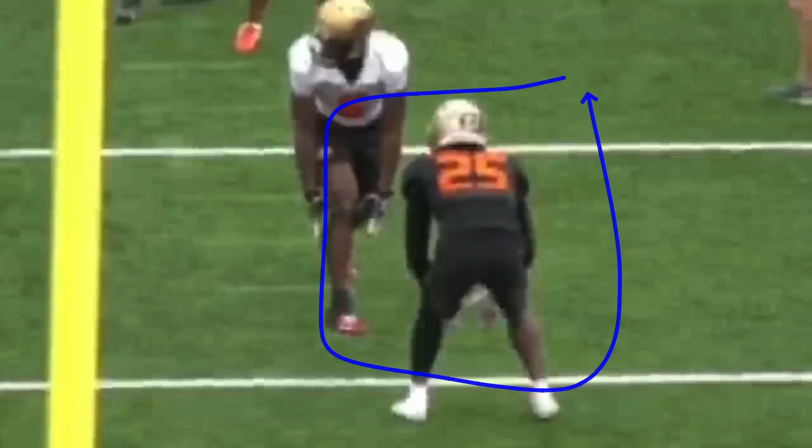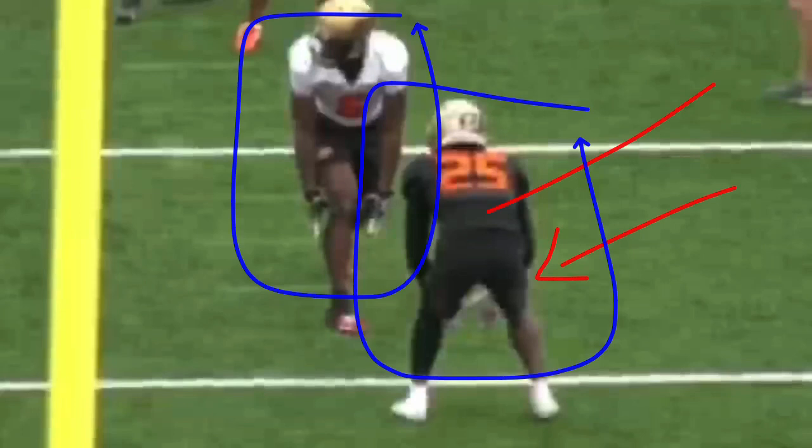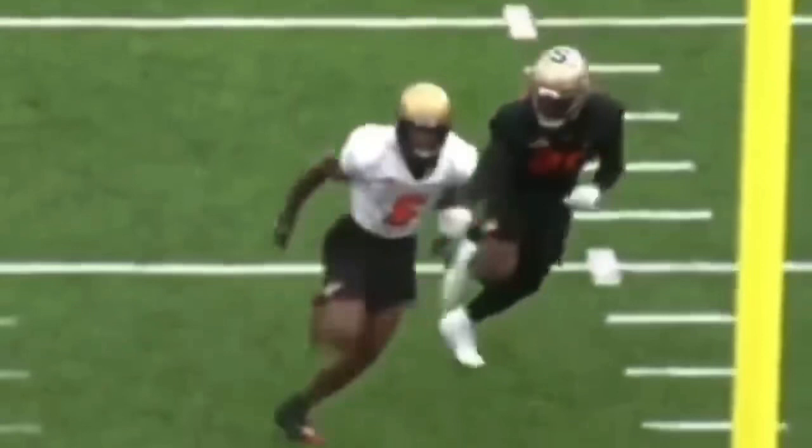Now big situation here. I don't know what 40 times these guys run, but based off their size this receiver looks a little bigger and this DB looks smaller — he should be faster, a little bit quicker. So let's watch at full speed. So we go split release, shoulder reduce, restack, throw a rocker step, and then he's able to get some separation on this route.